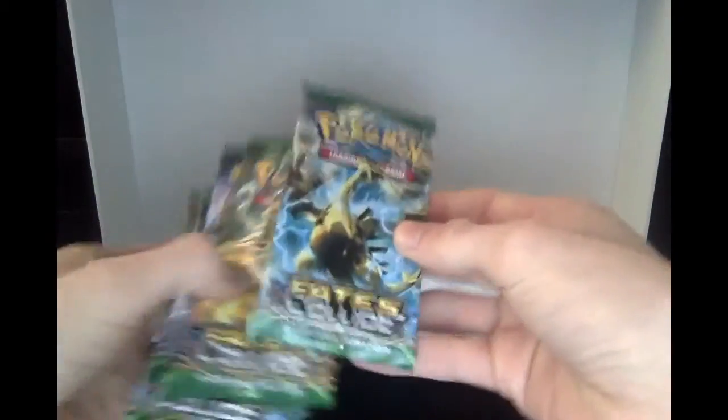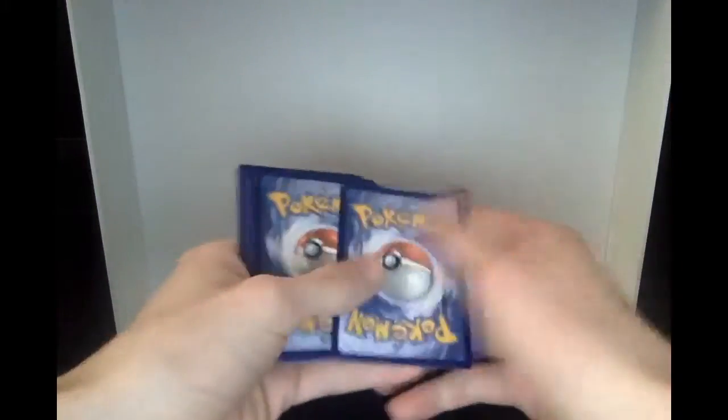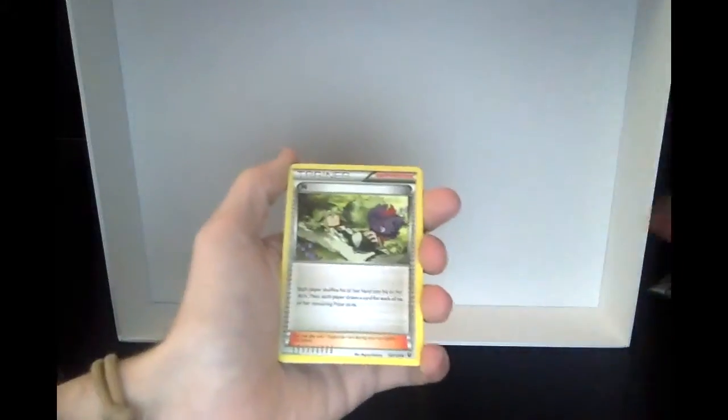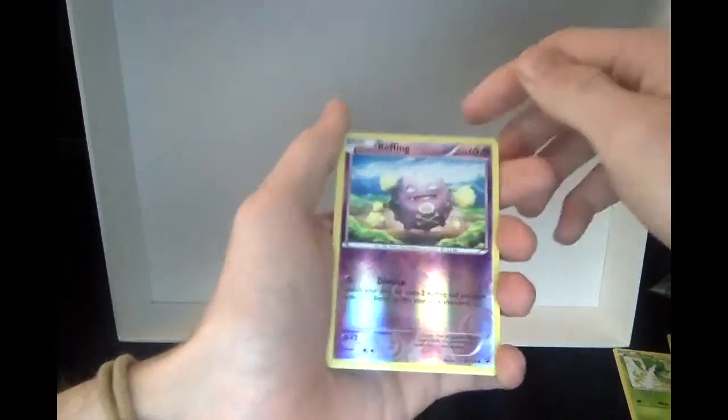Let's go ahead and start with this pack. I've got a list on my screen of cards I'm really looking to get: Mega Catcher, Brazen, Snubbull, Deerling, Barbin, Riolu, Diglett. From this pack we got a Reverse Hollow Koffing and a Meowth - not the best ever.